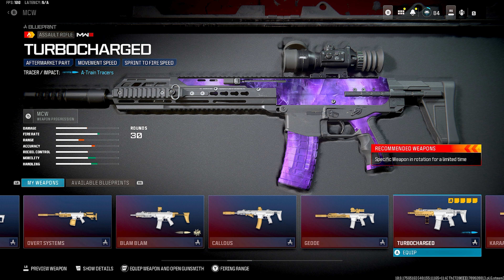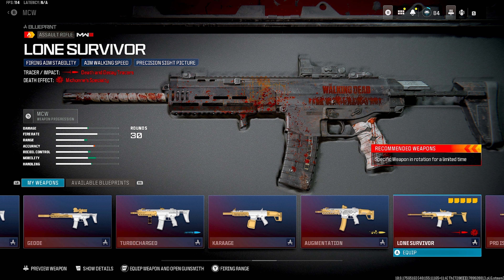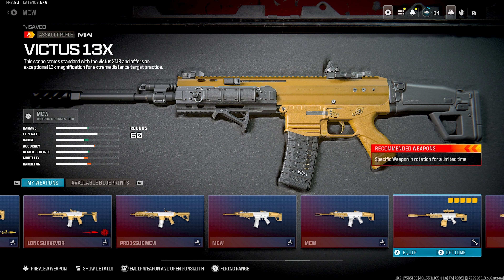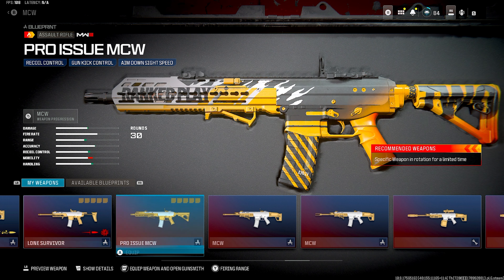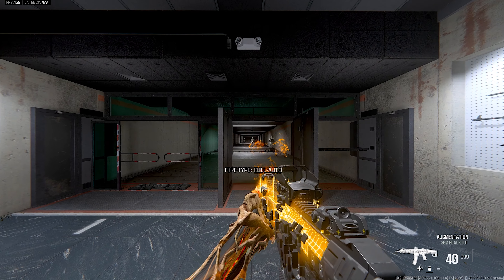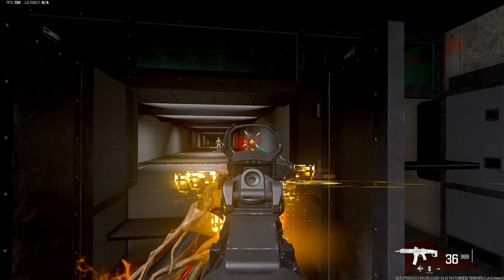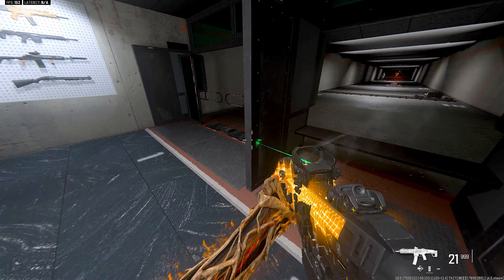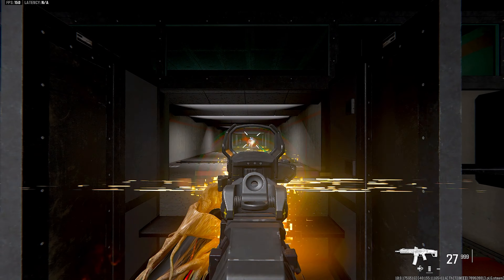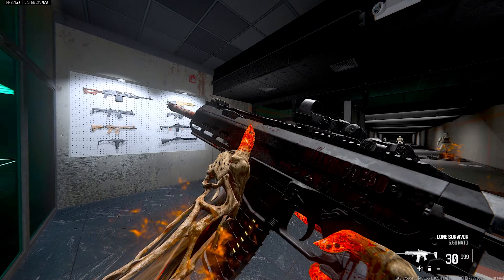MCW — a lot of these are old so far. Blam Blam still one of the coolest blueprints in the game. This one's new, this one's new as well — oh, this one's nasty. The Walking Dead. I think some of these might be unreleased. You guys will have to tell me in the comments — are these unreleased, have you seen the Walking Dead blueprints? I definitely want to try this one out. Yeah, this one's tight for sure. Then let's try Lone Survivor from the Walking Dead blueprint section.